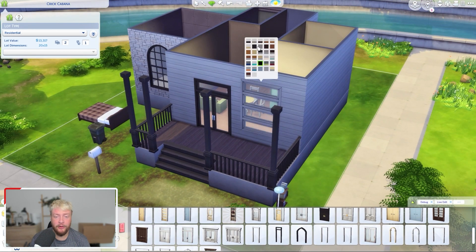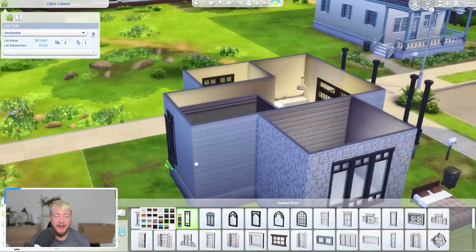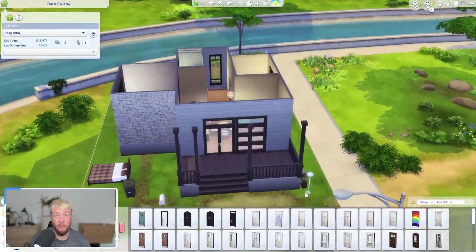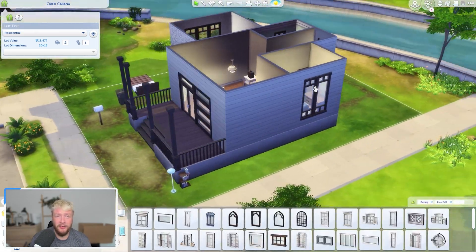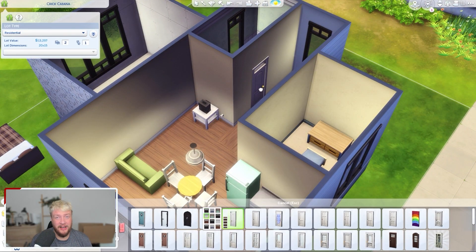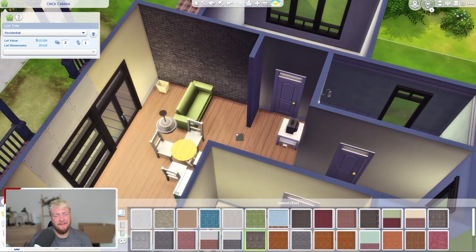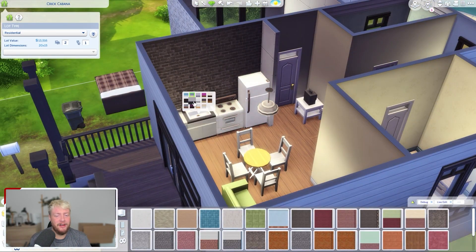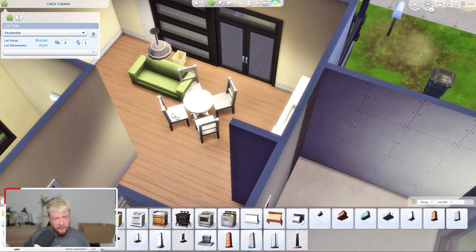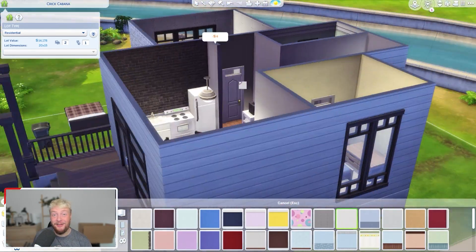I still wanted to keep this Crick Cabana a starter home, so if you choose to get the save file when I make it available, you can still use it as a starter home. I wanted to change the position of the house — move it a little to the side and change the layout. These houses on this street are just one long trailer-esque shape and I really didn't want that.